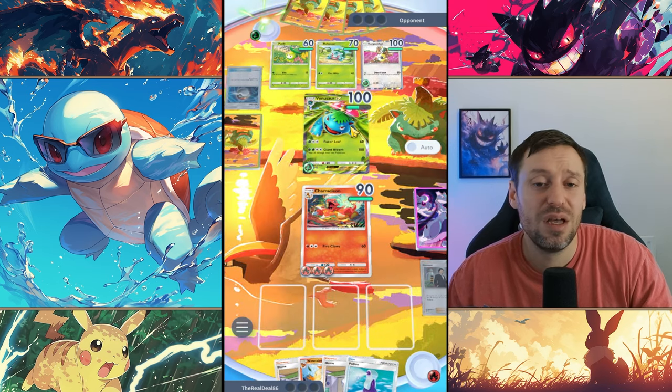Nine Tails is down so we're one for one. Just keep pumping energy into Nine Tails and drop Flamethrower - it's pretty much game over now. Just need to keep pushing this out. The AI does some weird stuff - retreats their Liligant, brings out something odd. Big hit coming from Kangaskhan. Drop Blaine and we're two for two.